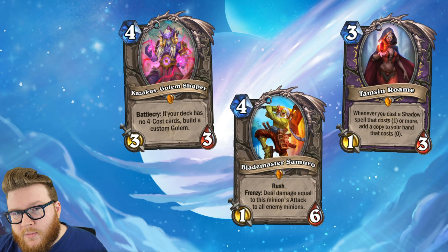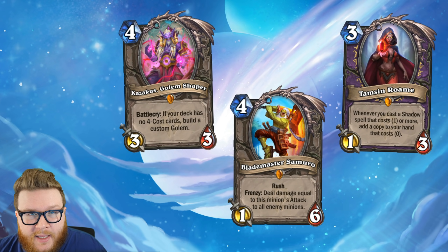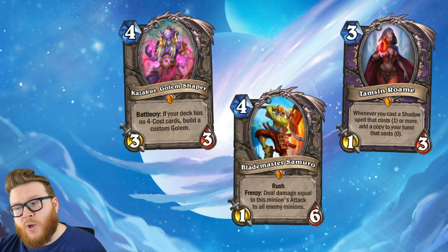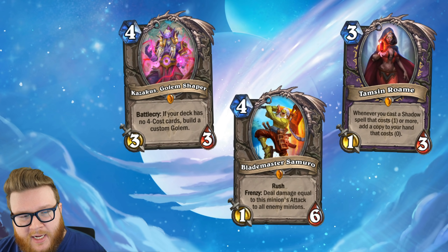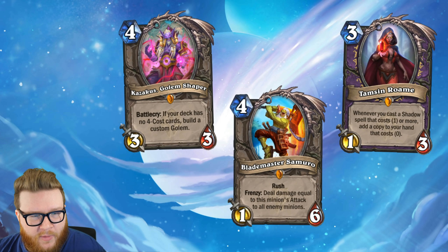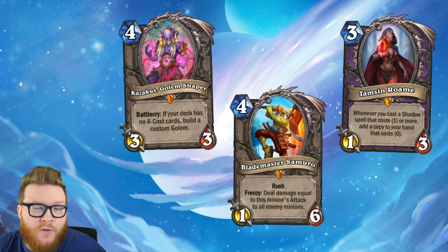So at the moment Samuro is not quite as popular as a card like Kazakus, but still showing up in some Broom Paladin lists — he's still very good with things like Librams of Wisdom and Hand of a Doll — a couple different Rush Warrior lists, some Control Priests with Apotheosis, and a handful of other decks as well that can find ways to utilize his clear rather nicely. So another reliable option that I think will remain good throughout the future as well.